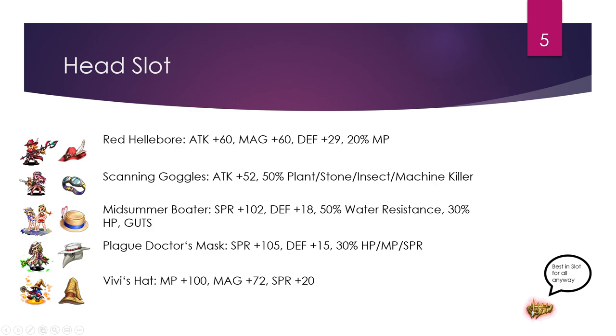Head slots haven't changed much. We only have very few good head pieces. Red Hellebore from Carlet is still on this list, as is Scanning Goggles — even though it is wildly power-crept these days, it's still good for the killers: Plant, Stone, Insect, Machine. The best additions we've gotten in the last year are Kresnik's STMR and Vivi's STMR with his Plague Doctor's Mask — very valuable STMRs. That said, whenever you can, you end up using the Clash helmet regardless, because it is best in slot on pretty much every single DPS unit, physical and magical. Sadly we don't have a great Spirit Clash helmet yet, hopefully that comes sometime down the line.